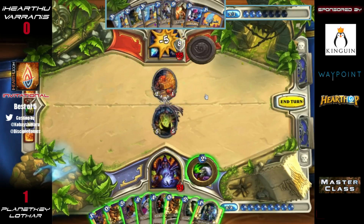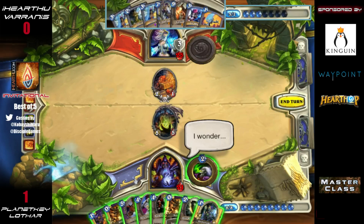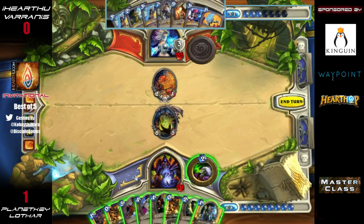With 28 health on Varanus — plus effective health from the armor — and a handful of ways to stay alive plus some big late-game power plays, he's in a really good spot, unless Lothar can just keep up the minion pressure. If there are any board freezes or clears from Varanus, Lothar may have a hard time finishing him off with what he has.